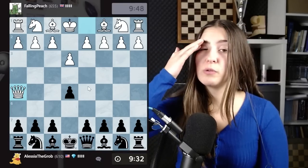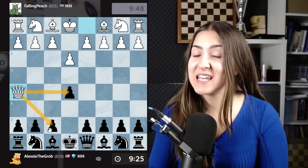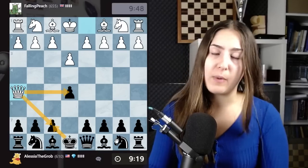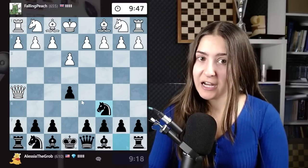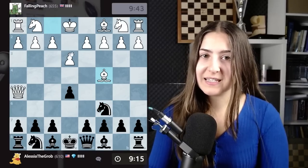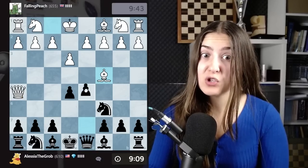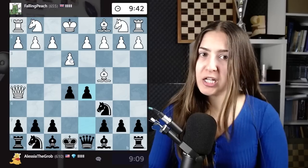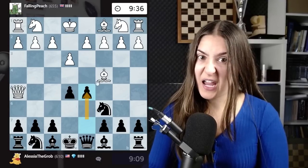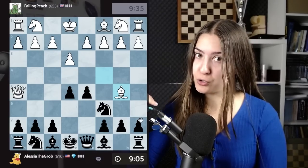My opponent is already going for tricks — bringing the queen out and attacking this pawn. Also, the queen is looking at the most weak point in this position, but it's protected by the king right now, so it's not a problem. I will simply move out the knight, protecting this pawn. Now I think we might see the problem with the move e3 — my opponent is threatening to give checkmate. But I can simply play the very strong d5. I couldn't play this move if the pawn would be on e4, because white could simply take. Instead, I'm playing d5, attacking this bishop. My opponent needs to move that piece one more time, and now I've got two strong pawns in the middle of the board.